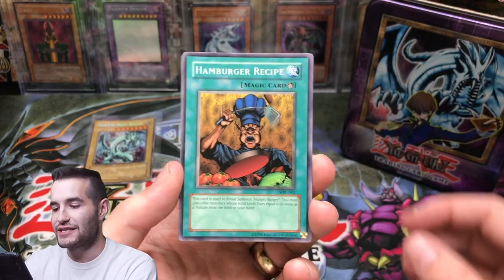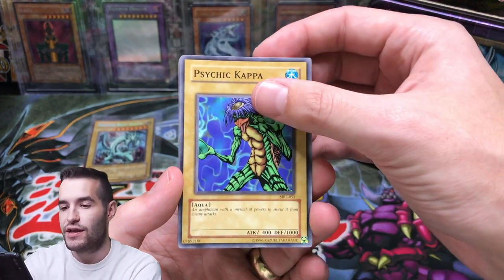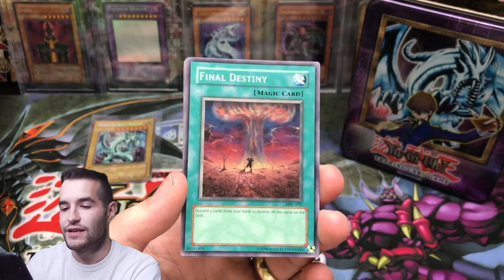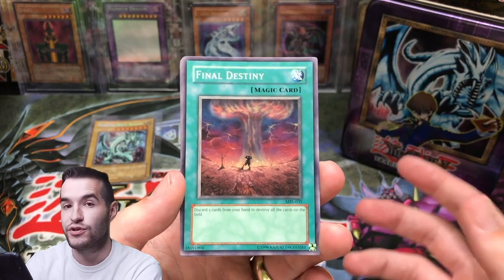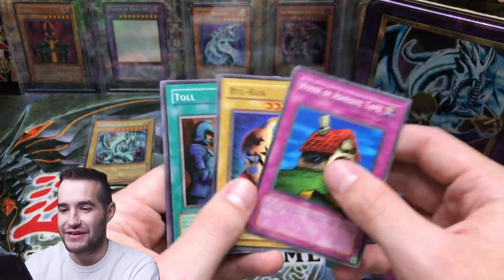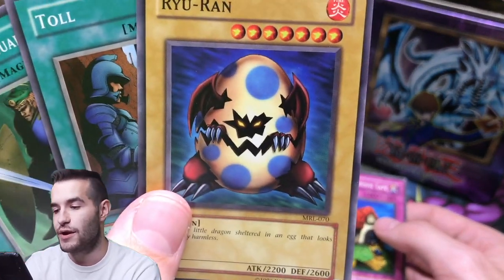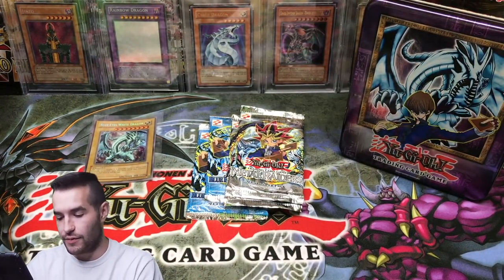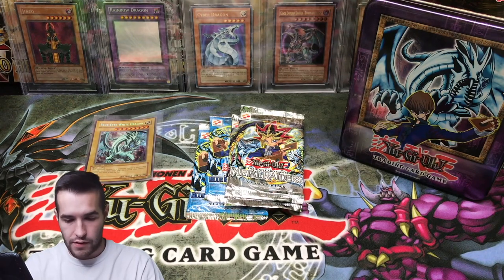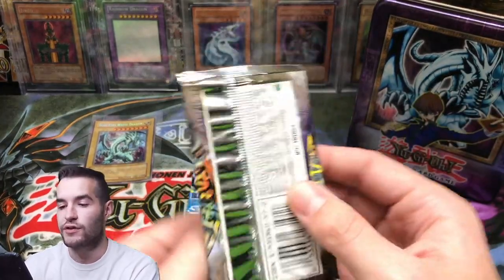Here we have Magic Ruler — what do we want? We want Blue Eyes Tune Dragon, we want Relinquished, something like that. Okay, give us a foil at least after that damage. Hamburger Recipe. Psychic Kappa. We got a Griggle. Final Destiny. Amoeba is definitely not what we want. Total Defense Shogun, Raiyuran — that's actually one of the coolest anime-related commons. The cards look like they're in nice condition, so that's nice. I'm going to sleeve these all up. Nothing in Magic Ruler, but we prefer Metal Raiders or Legend of Blue Eyes anyway.